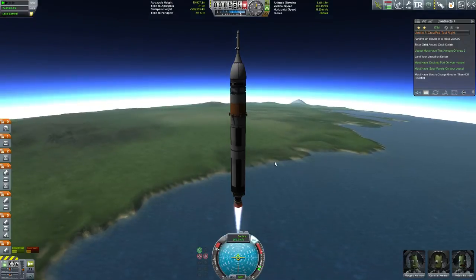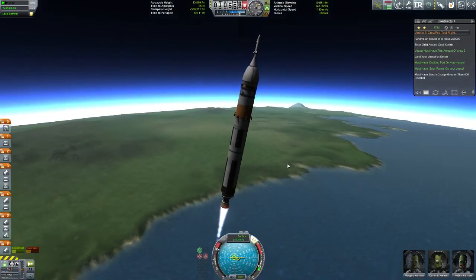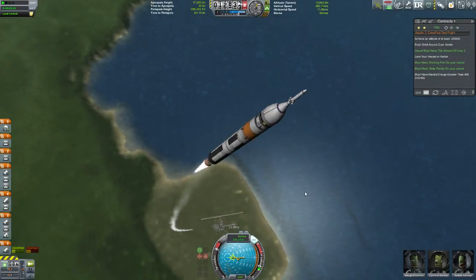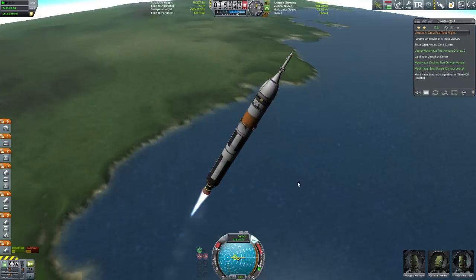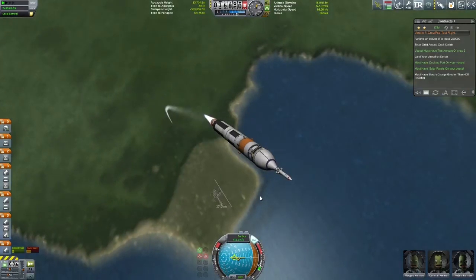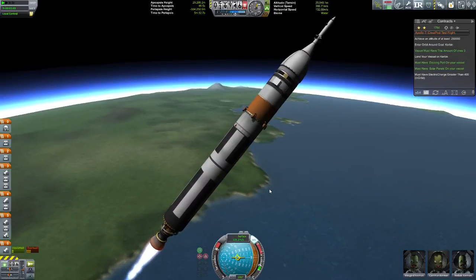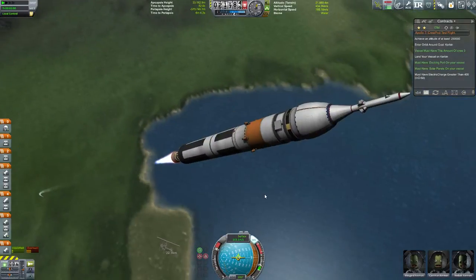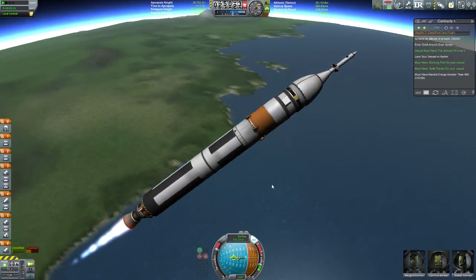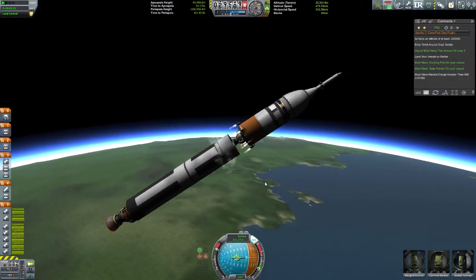I don't know why I didn't use FAR in this playthrough — I think I was just getting sick of it. Because even though FAR and NEAR are nice mods, it gets annoying because there's only one way you can get into space and you have to do it the same way all the time. And if you're a little bit off, everything goes crappy. I'm always so used to using FAR that I could get to space with like 3,500 to 3,600 delta-V. But in this case, it takes you like 4K to get there.